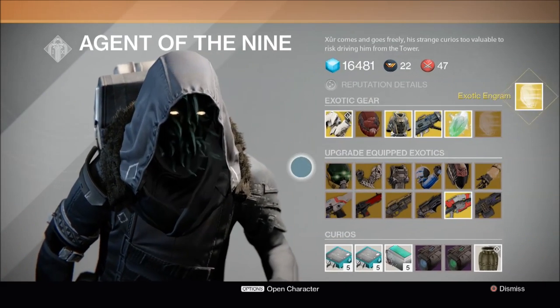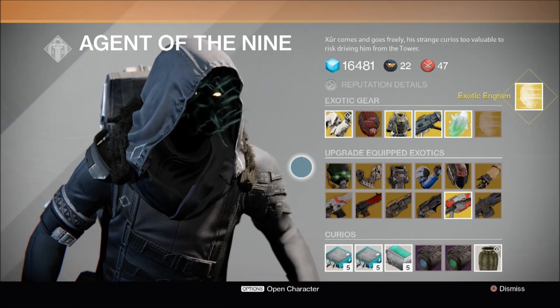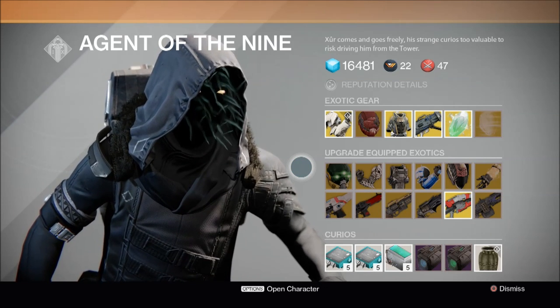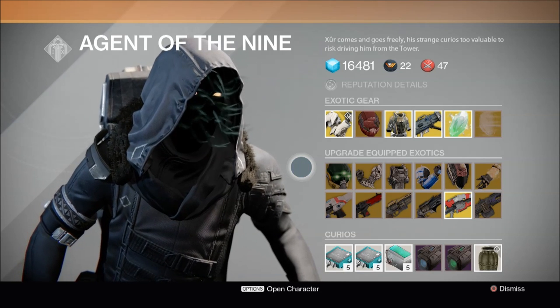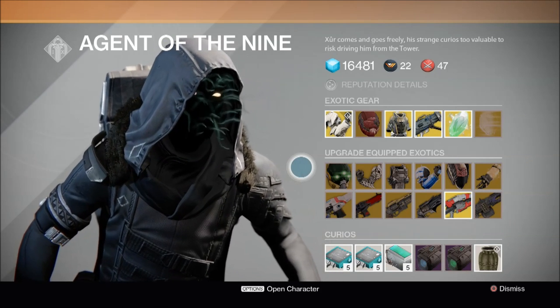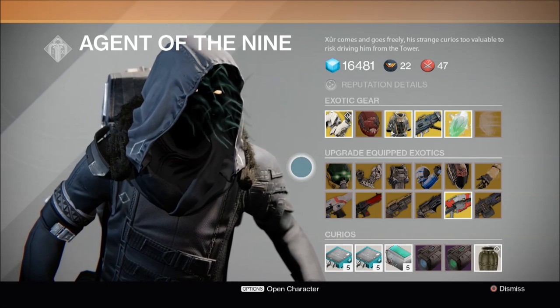Now let's move on to upgrading equipped exotics. Every week, Xur will have a random selection of exotic gear to sell, and you can exchange your old exotics for these new upgraded exotics. To do this, you need an exotic shard, the correct amount of glimmer, and the exotic weapon you wish to exchange. But beware — all progress for the item you exchange will be reset. You have to start from scratch and upgrade it all over again. Yes, more grinding.